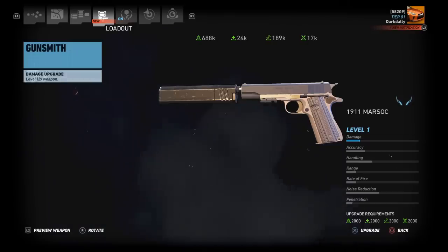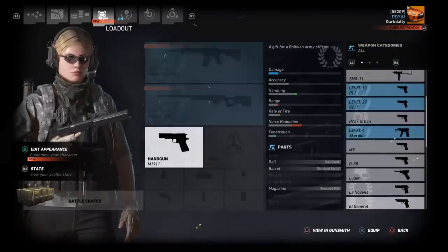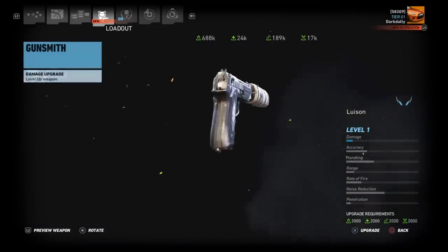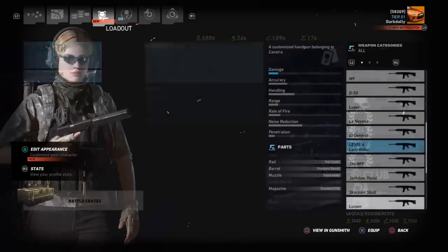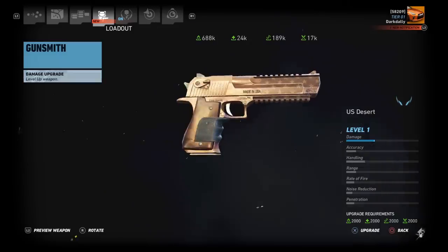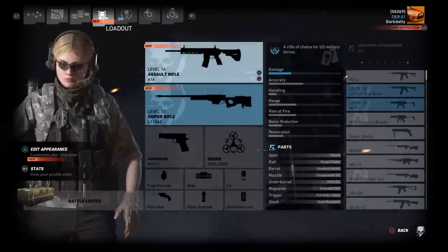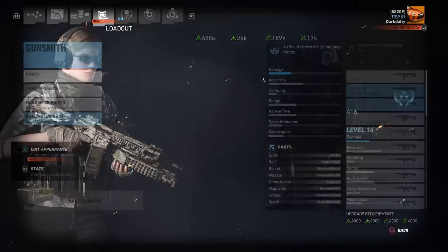I assume the 1911 MARSOC is going to be a basic 1911 with a suppressor. Also in the new crates is the Louis son — it's currently in my Ghost Mode loadout. It's a nice little gun with a wrapped suppressor, looks nifty. And there's also a new desert eagle variant in the new loot crates if that's your thing.